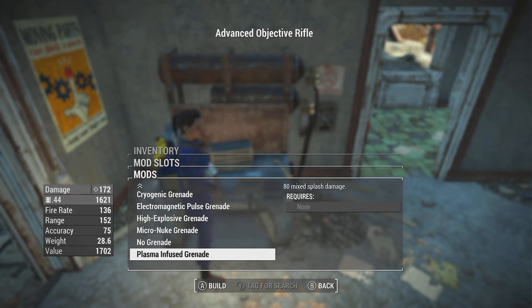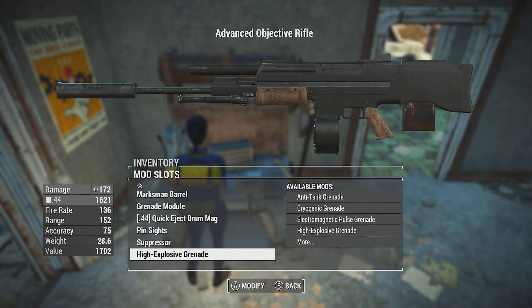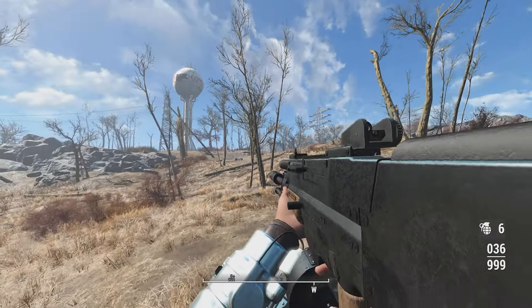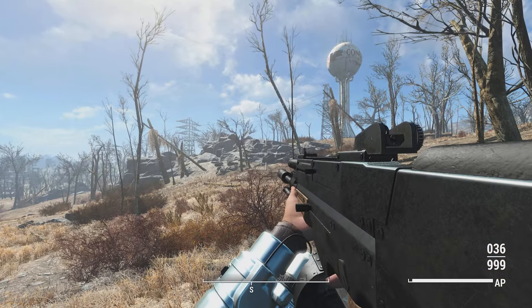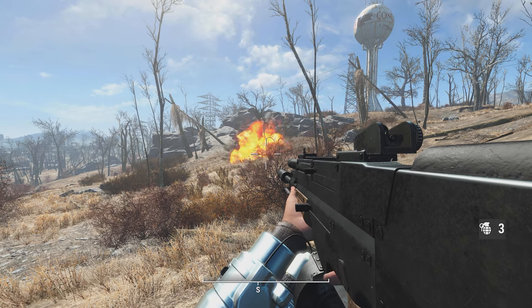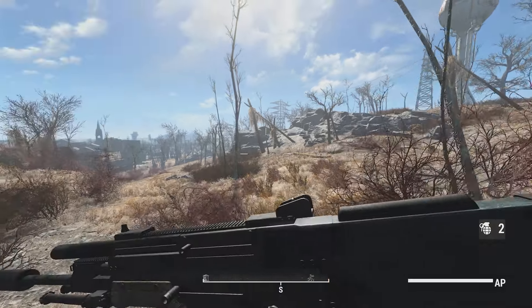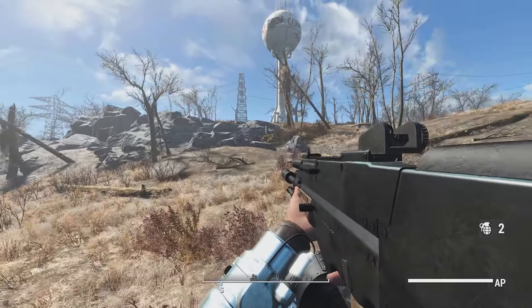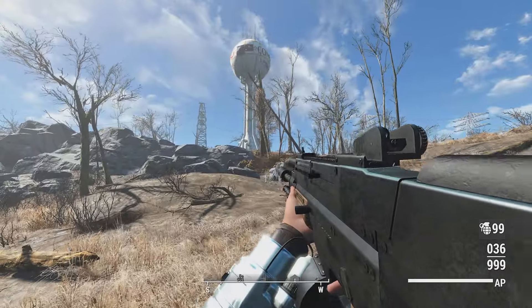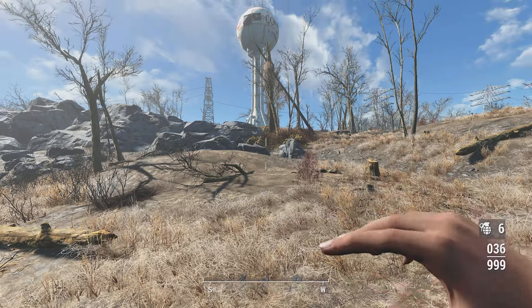We can equip a grenade here — just a regular high explosive grenade. So we'll put that on there for now and take a look at the gun. Got pin sights, it's got a grenade module, and this thing looks huge with this stock. In first person you can shoot an underbarrel grenade launcher. See that — without having to switch anything, you can shoot a grenade. This doesn't work in third person though — it forces first person when you try to switch.